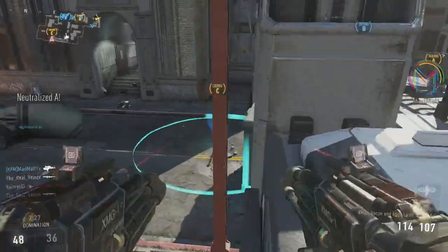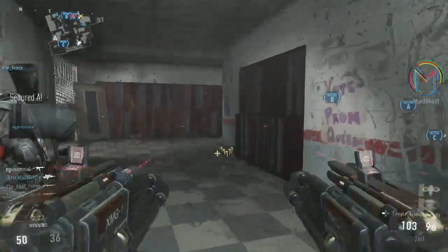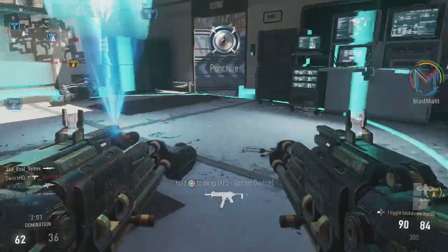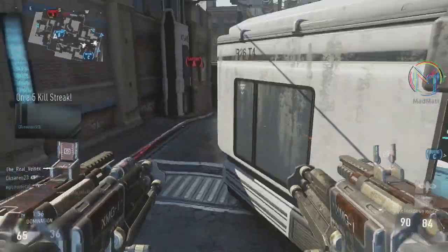Watch this gameplay — awesome kills. Look at that, hip fire actually goes to work at close range as well. The hip fire accuracy absolutely destroys at close range. If you play Domination, as you can see me doing there, running onto the flags is awesome. You guys can sit in a corner, put on lockdown mode, and it just absolutely destroys.